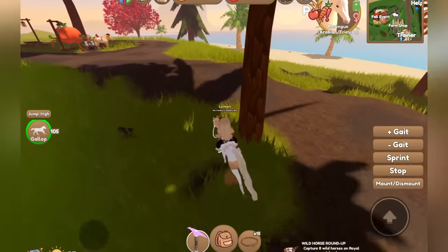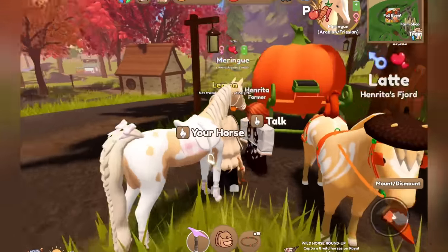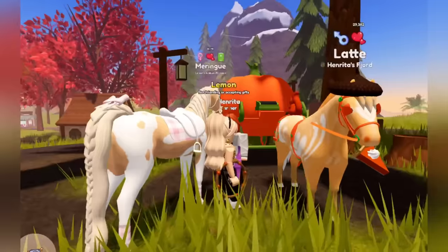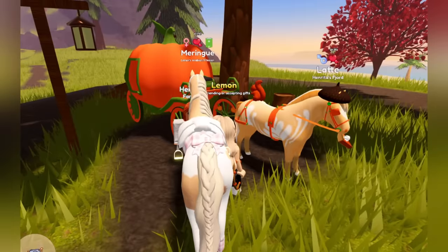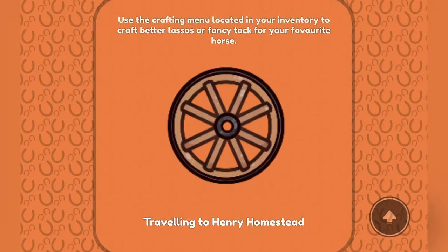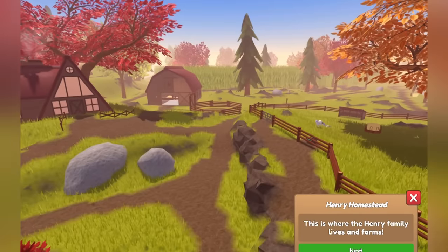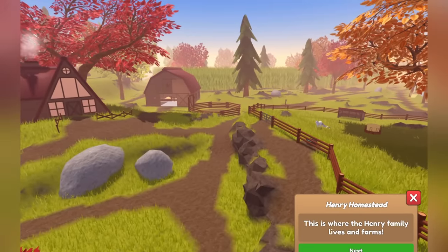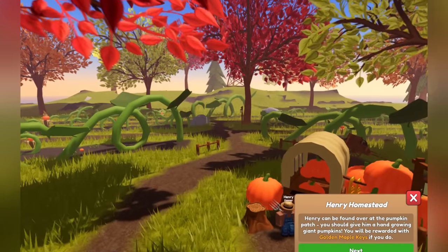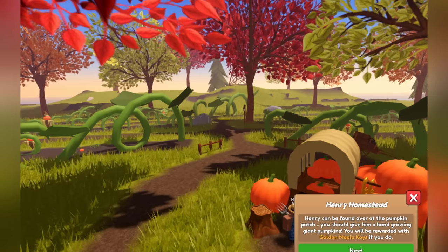Oh, there's the carriage! I was blind — it was right there the whole time. Oh, this is Henryta! And look at the Latte Fjord — that is so, so cute! Let's go — yes, we want to go to the Henry Homestead. Welcome to the Henry Homestead, this is where the Henry family lives and farms. Whoa, they made an entire new island! No wonder this took so long.